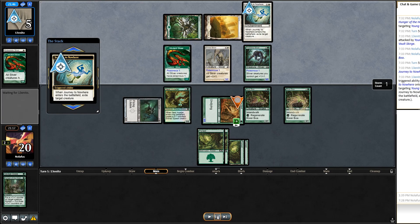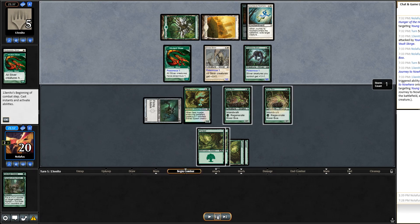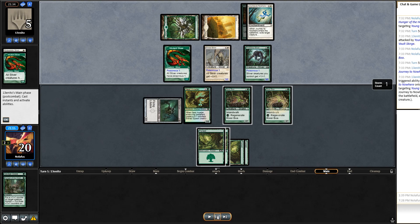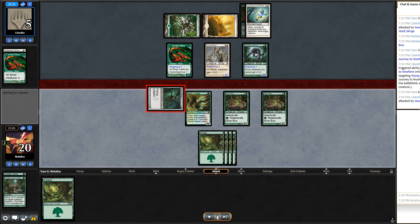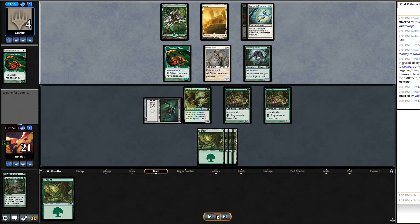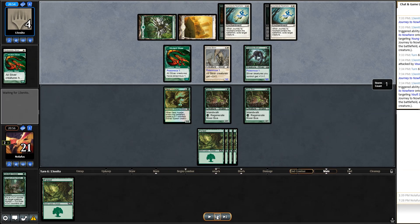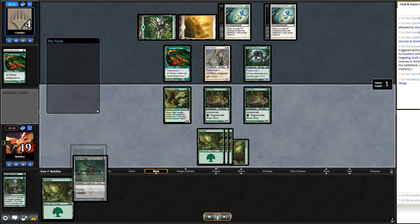I have two mana left to regenerate blockers. They cast Journey to Nowhere — their options are Vault Skirge or Young Wolf, and they choose Young Wolf. They don't swing in since they're at very low life and the crackback would kill them. We're at a stalemate and I keep drawing Forests. I really just want creatures so I can swing with Vault Skirge, which has flying. They take it, going down to four, but then another Journey to Nowhere takes away the Vault Skirge.